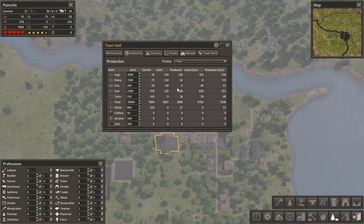Looking at our production capabilities — it's telling us exactly what we've got on a yearly basis. Over one year, we used 4,700 and produced 7,400, which is excellent news.